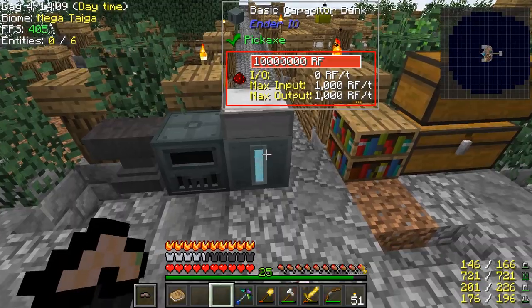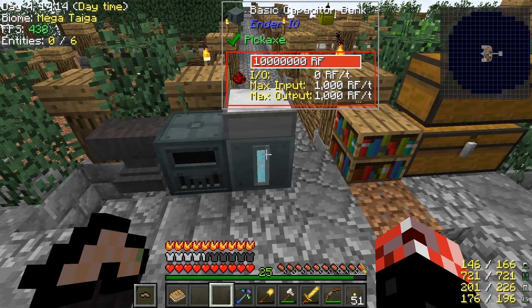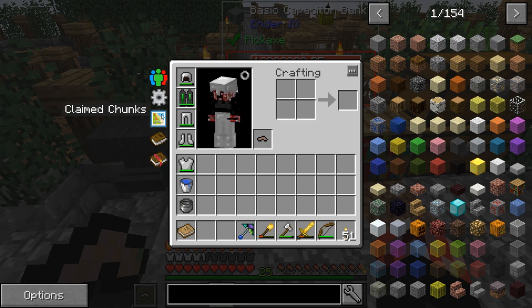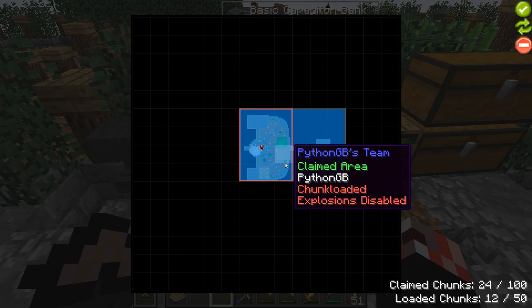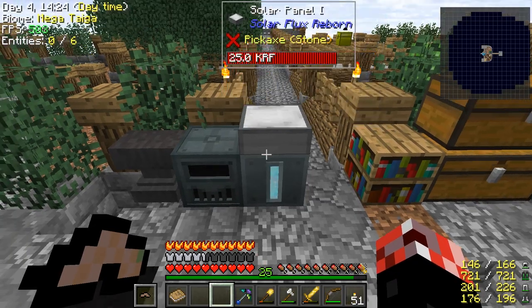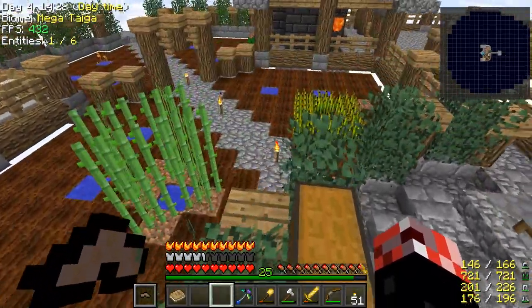So let me go ahead and make a bunch of storage drawers. I think we've already got some, by the way. What I decided to do is chunk load my base. So if we go onto claim chunks, the areas in red means that it's chunk loaded. So by having my base be chunk loaded, this has been charging up while I've been away. That's fantastic.